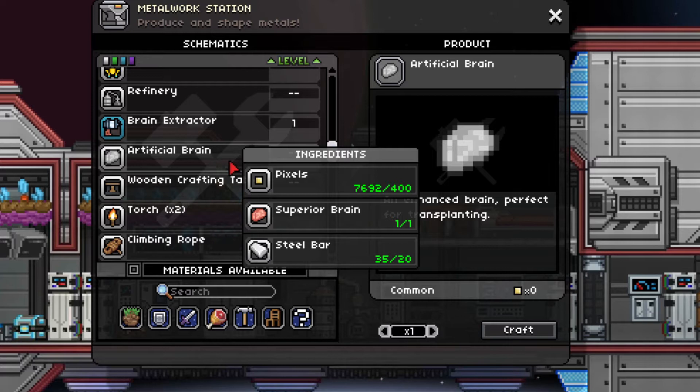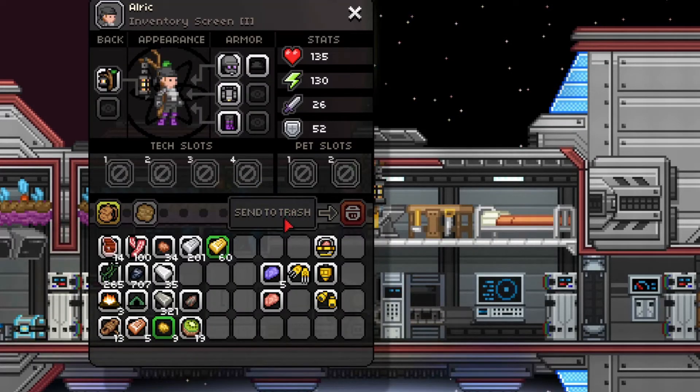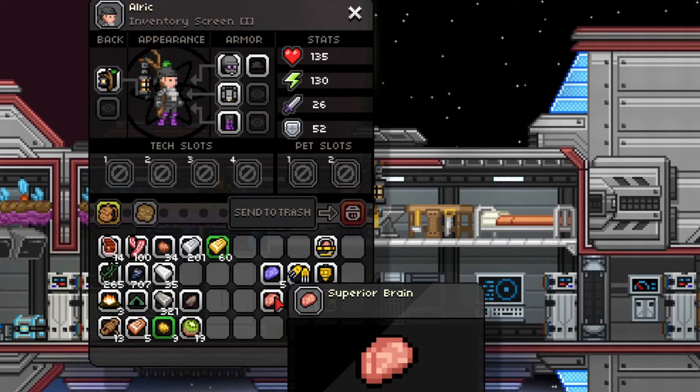Now what you want to do is weaken the monsters. Hit them a few times, get them low on health, and then use the brain extractor gun on them. You usually only get about 3 shots before it has to recharge, so count them. They are pretty short range and pretty weak. If I open my inventory you can see inferior brains — it's always brain cells, that's what you're going to get the majority of the time. But when you are lucky, you are going to get a superior brain. I was lucky enough to get 2 of my last 2 kills, which means I have a spare for my robot.